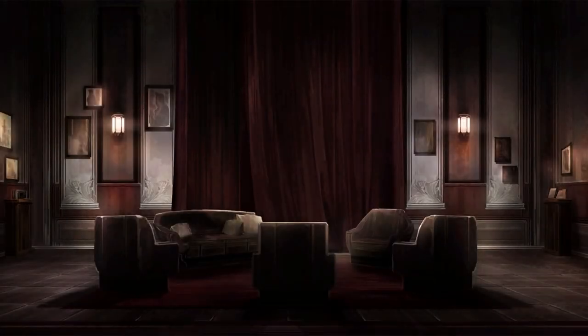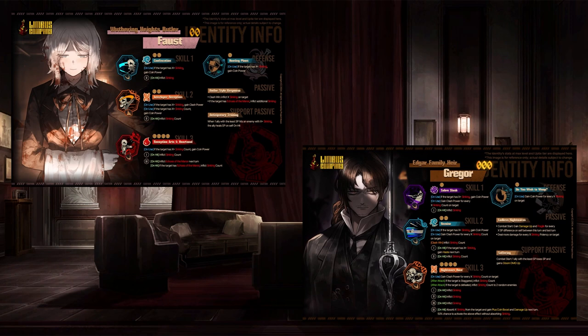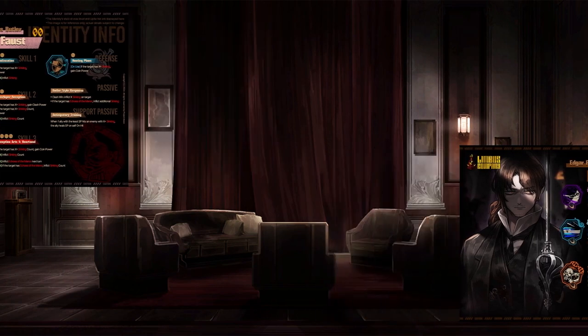Welcome back to Limba's Company, New Identity Overview, and Patchnode Analysis. This week we've got the second part of Canto 6, which alongside it comes two new IDs as per the norm — Wuthering Heights Butler Faust and Edgar Family Hair Gregor. So let's just get straight into it, with the two-star as per always.